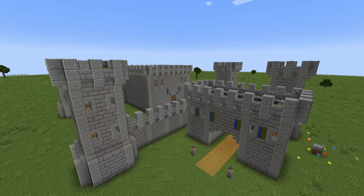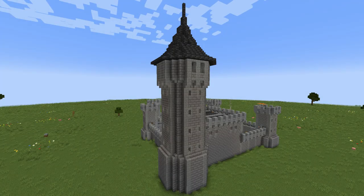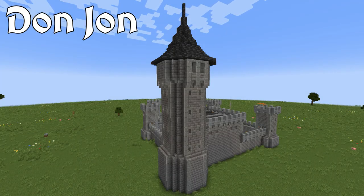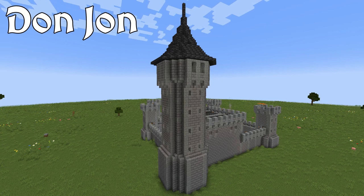We are almost done building Castle Caramel. The last main structure we have to build is the Donjon. The Donjon roughly translates to Great Tower and is the tallest tower of the castle. It granted people the greatest view of the surrounding area and could give the most advanced warning of incoming attackers. The highest room in the Donjon was sometimes turned into a luxurious solar or other lounging room because of the stunning views from this tower.